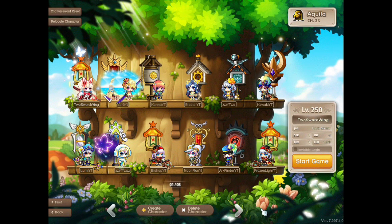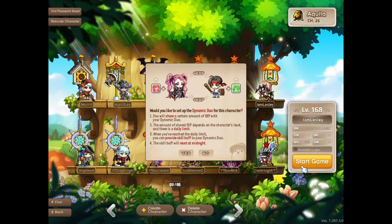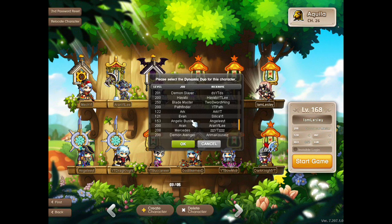So how does this event work? A message will pop up in the character selection screen when you select your character. This is only if you have 2 or more characters. This will then let you choose which character you want to link with the character that you select. The higher level will be considered as the Partier and the lower level one will be considered as CLD.